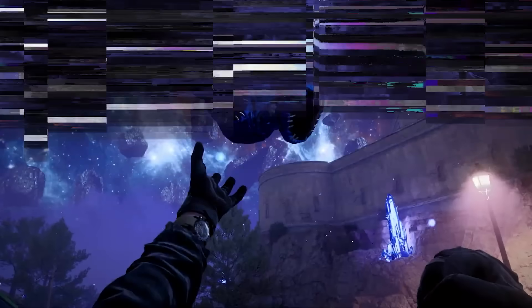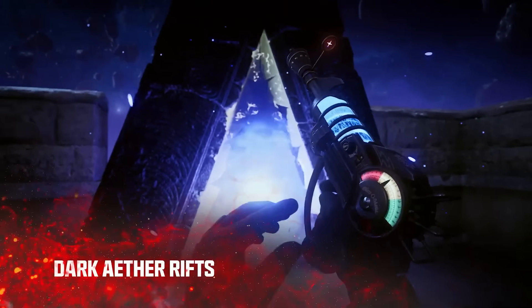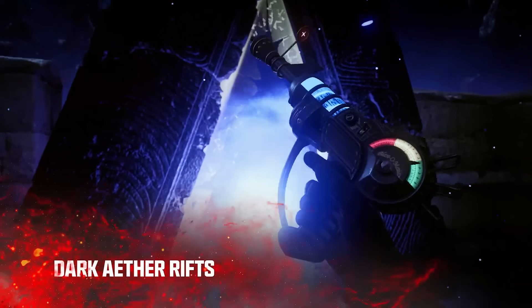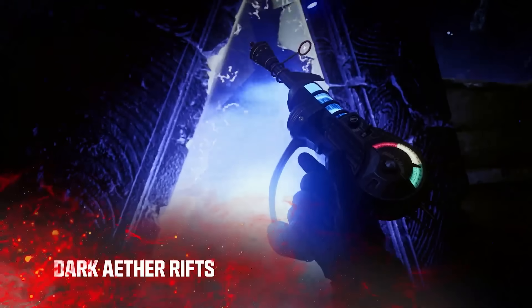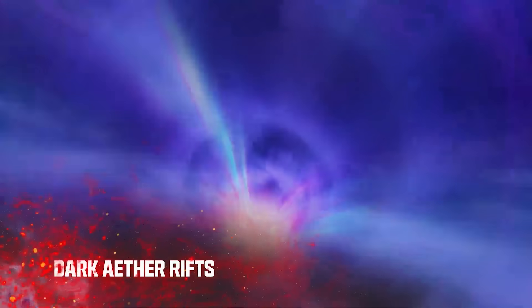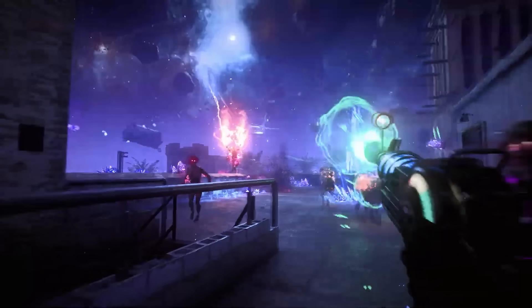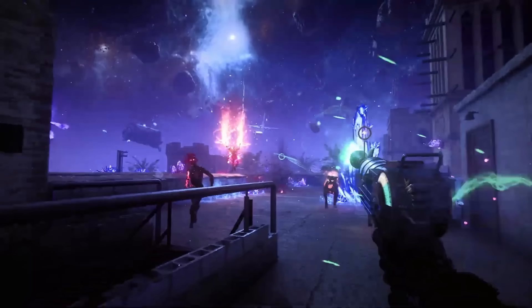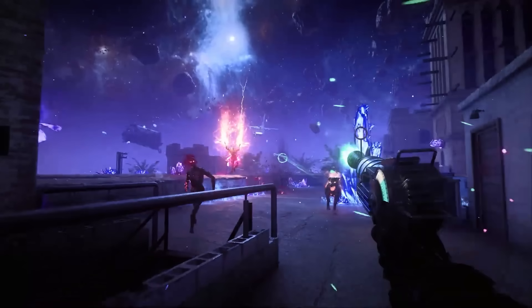In order to enter the Dark Aether, we have to find these Dark Aether rifts. The rift entrance itself seems to be on the top of a roof of a building where the sky and the background are completely different to what we see in Urzikstan. This trailer appears to be showing us the exit of a Dark Aether rift back into Urzikstan. When we enter the Dark Aether, the entire skybox has completely changed to the beautiful bluey purple that we're used to.